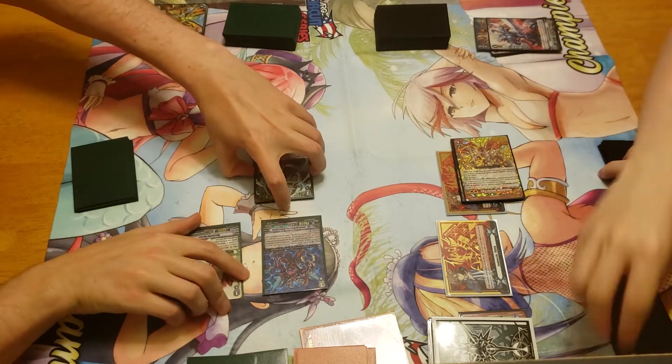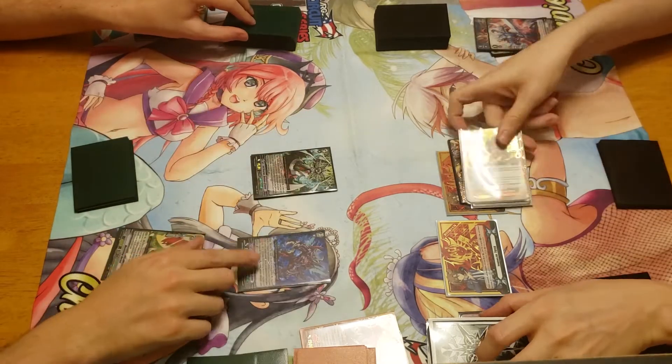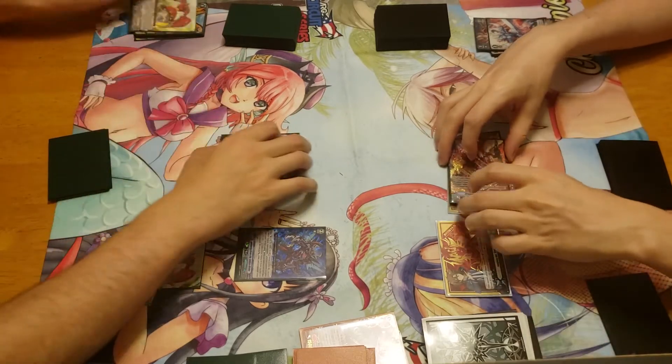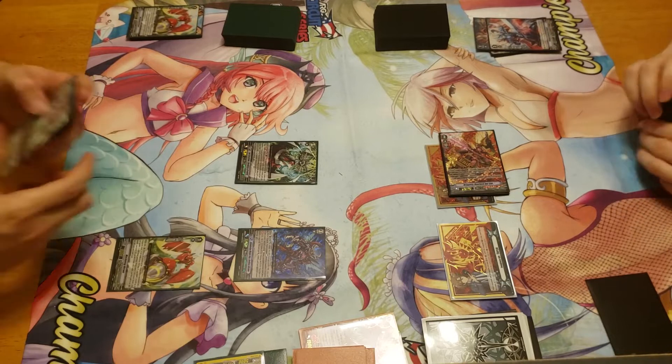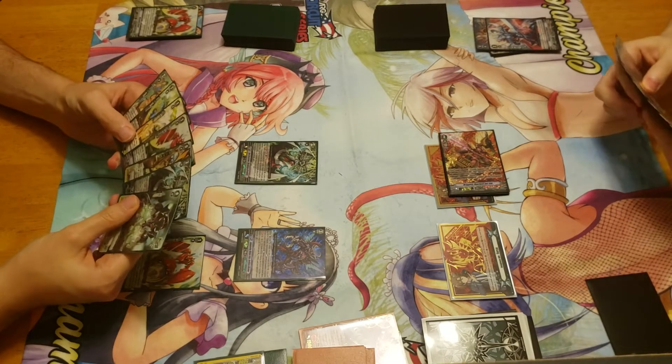And these go away. Stand. Draw. At the beginning of my right phase, I'm gonna soulblast one. You do not have a damage face up to flip down, but I have one face down to flip up. So we're gonna do it like that.